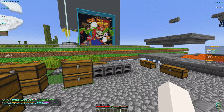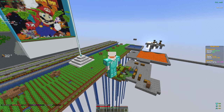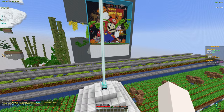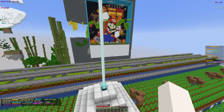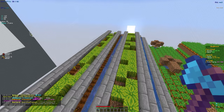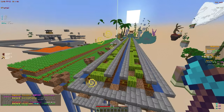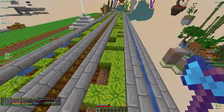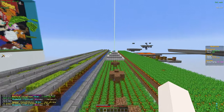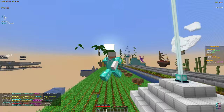One thing I forgot to mention: if you're making a melon farm, you want to place a beacon down to get haste. Haste will allow you to instant mine the melons so you don't have to keep putting efficiency on your axe. It makes the process a lot faster for leveling up, breaking melons, and farming in general — it's way more efficient. Make sure to get a beacon with haste on it.